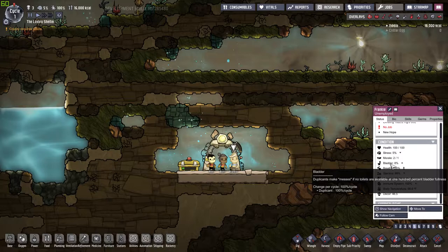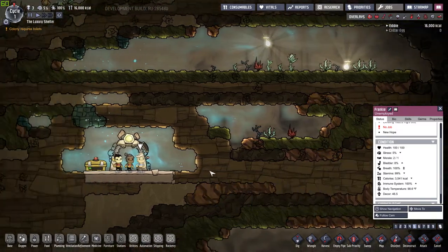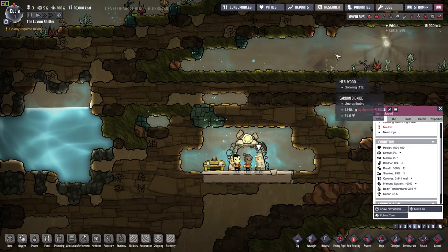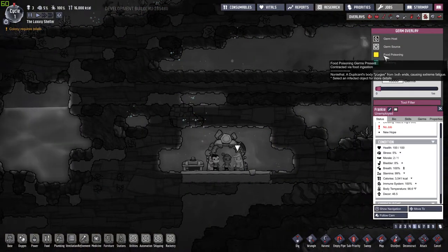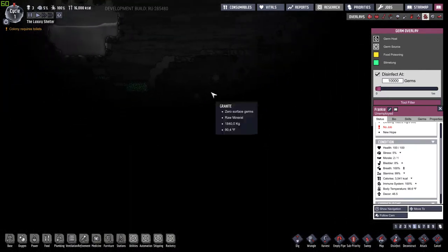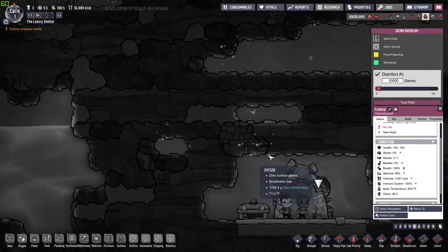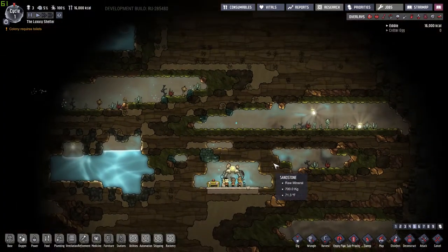One of the first things you need to get is toilets. If you look at their bladder — it's 8% — it will eventually fill up. You usually want to have a toilet made by the end of the first cycle or they'll wind up peeing on the ground, which lowers their morale and causes disease. You can see this through the disease panel which is F9. You got food poisoning, slime lung, germ holes, germ sources — and right here's some slime lung. When you dig into it they can get it, which can be quite nasty.